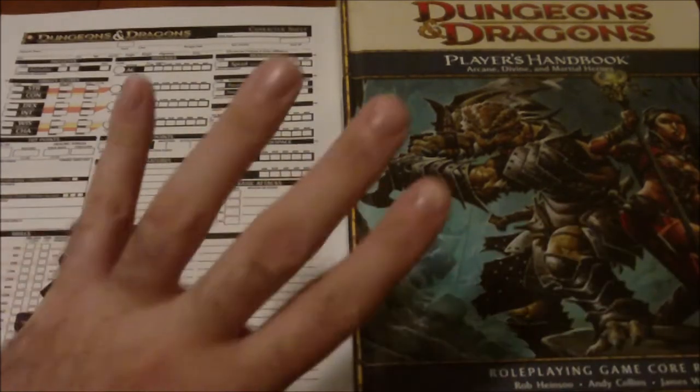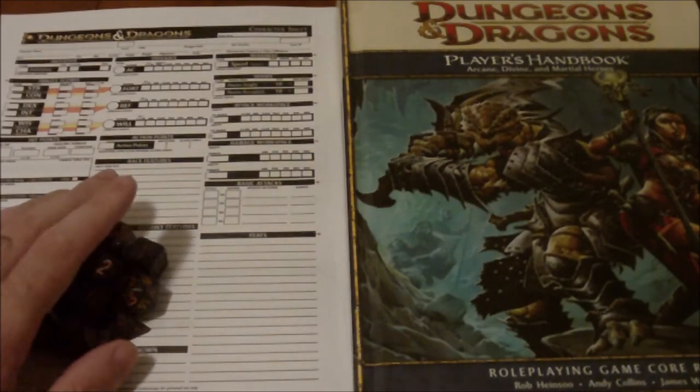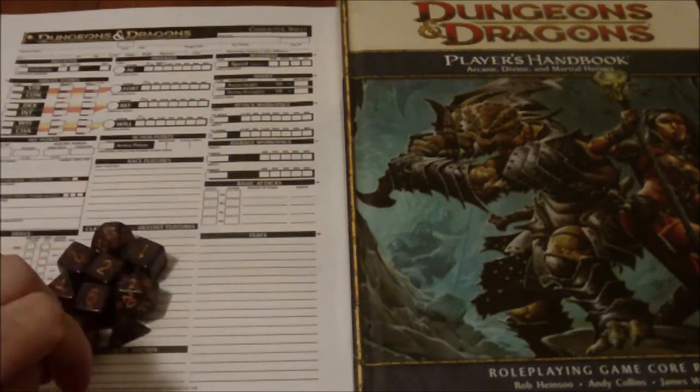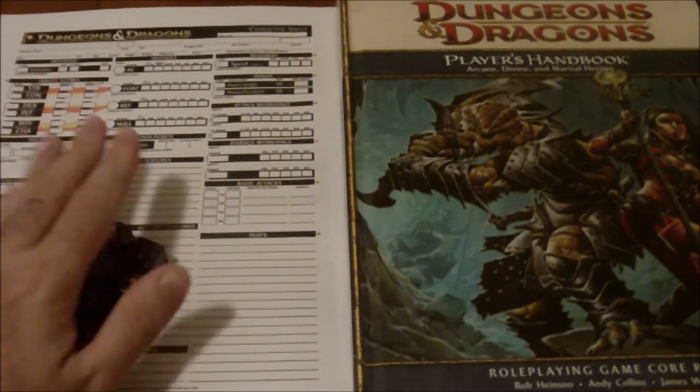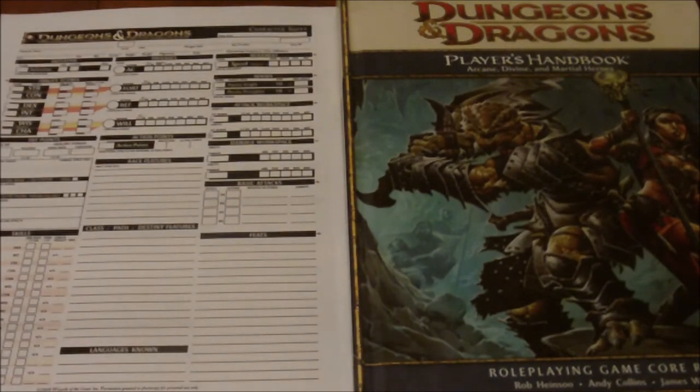Hello YouTube, Dave here again. Welcome to day number four of our Goblin Test Week. So far this week we've been making characters for each of the editions of Dungeons & Dragons from 1st all the way through to 5th edition. Today is Thursday, day 4, so we're going to be making our first level fighter for D&D 4th edition. This is actually going to be interesting because all these dice here — I don't need them for character creation at all.